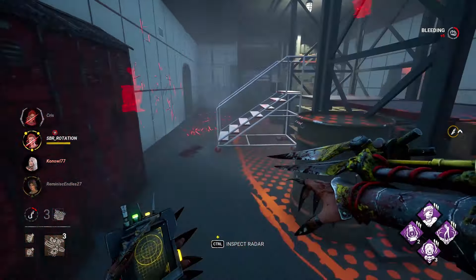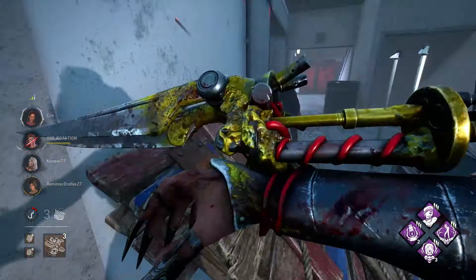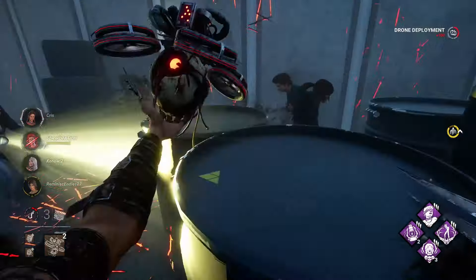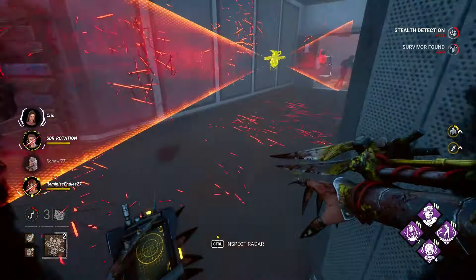Let's see if we can cut him off. He's got the stairwell here. Can we beat him to this pallet? Nope. I hate this map so much. Let's try to cut him off, swing around the side. We do get him here — almost. All three people here. And that's the obsession trying to blind us, trying to get our attention, but we're not going to chase her. She still has a totem to cleanse. We're going to fake the swing through and we should be able to get him now that this pallet's gone.